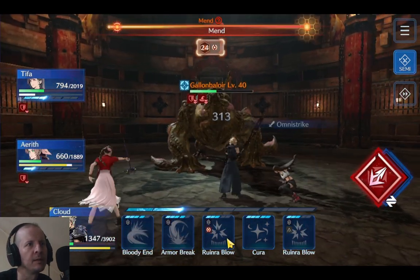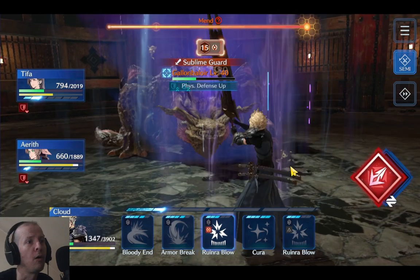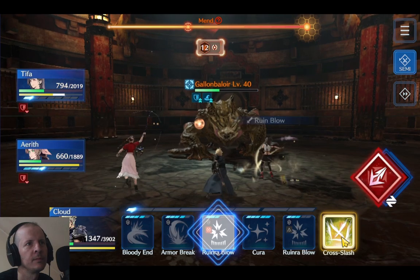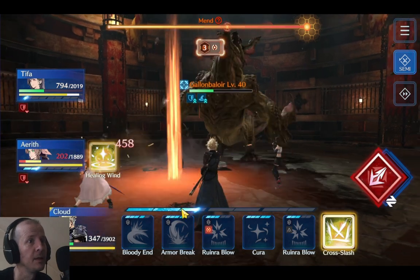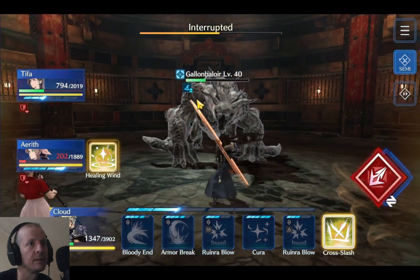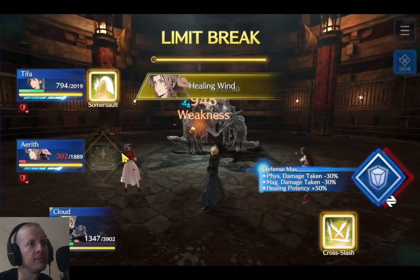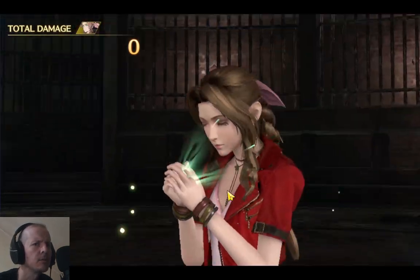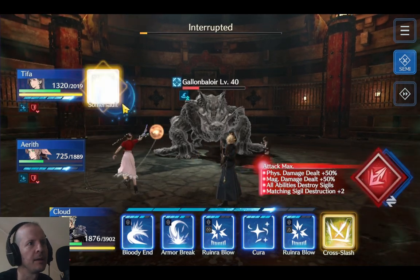Alright, he's gonna do it again — he's gonna start mending. We're actually in attack max. This time we should be able to stop him from doing the mend and start getting that big physical defense. Gonna armor break him down — break through that defense. Probably should heal up here. A bit slacking on good strategy, just kind of blasting him.